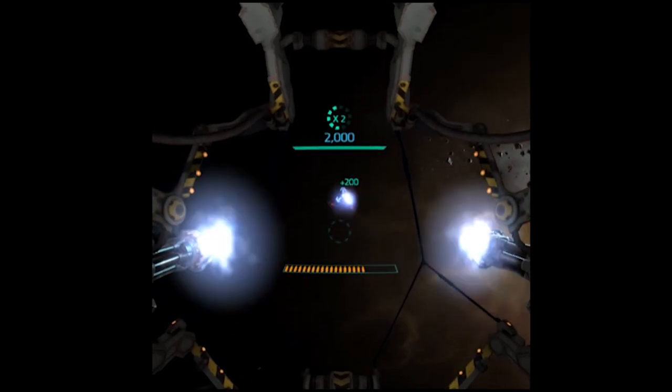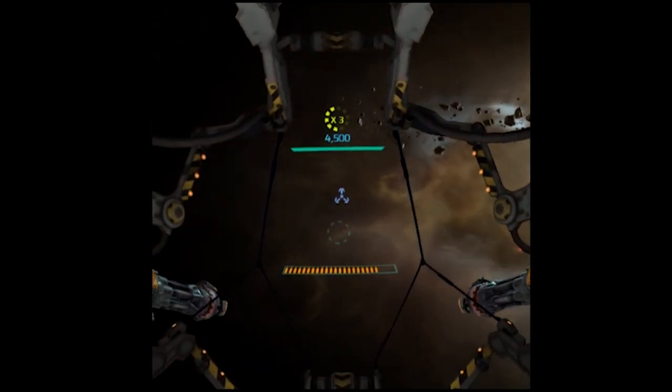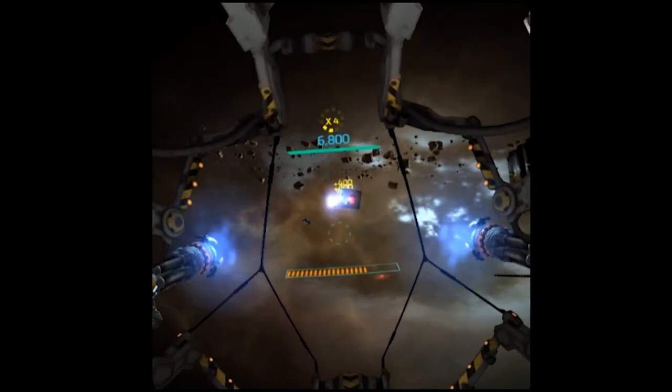I am playing mission 3 right now, and I'm shooting drones. You can see the red drones — they sort of spin as they're coming towards me, so those are a little more difficult. The drones with the white lights just kind of go along in their formations.